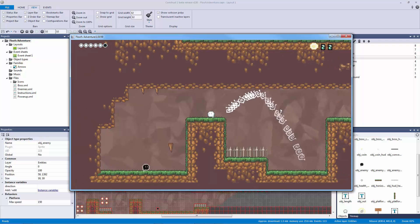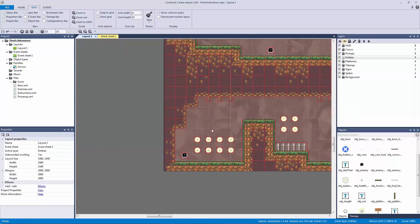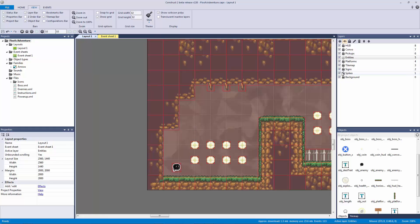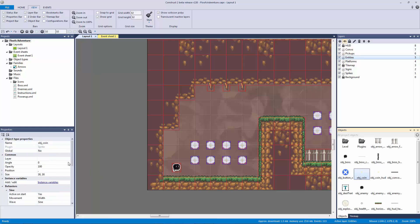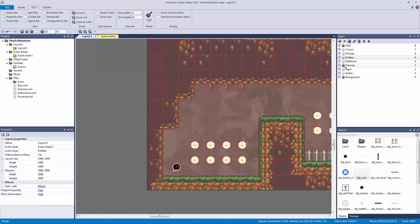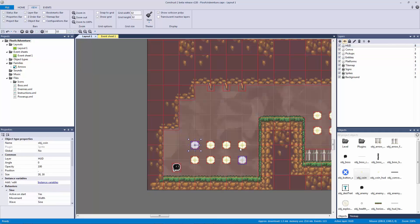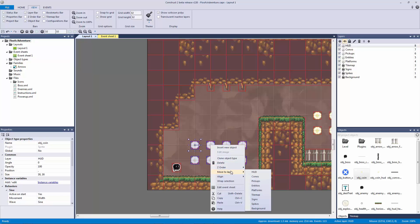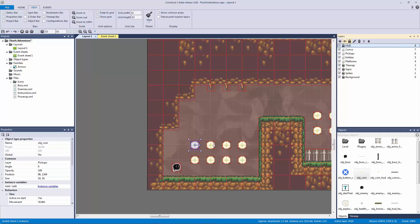We notice some coins have disappeared - it turns out they were placed on the HUD layer by mistake. Let's select them all and move them to the pickups layer. The health pickup spawns on the pickups layer too, but it doesn't really matter which layer objects are on for collision purposes, so we should be good.